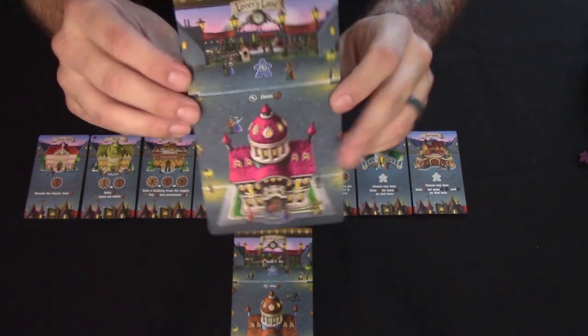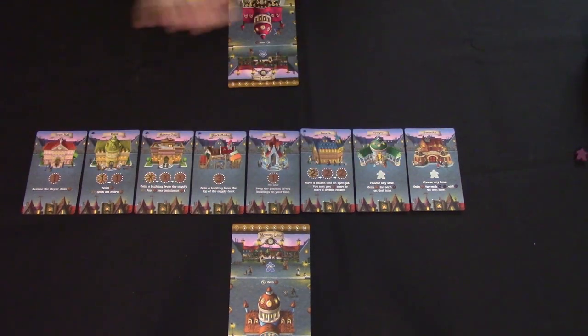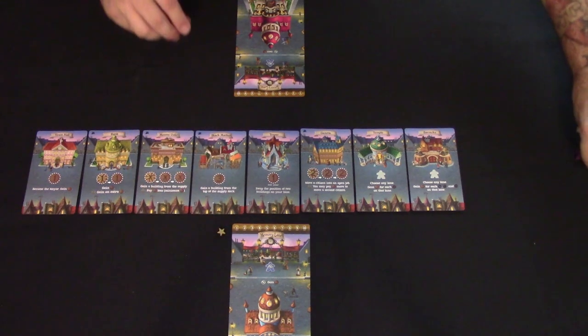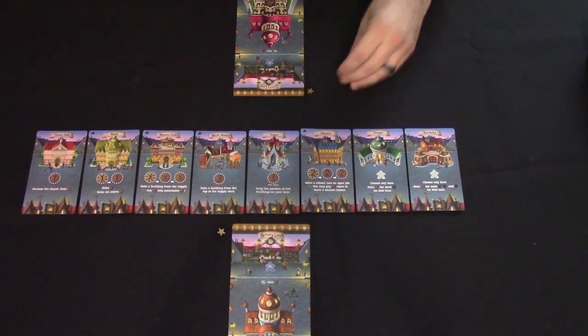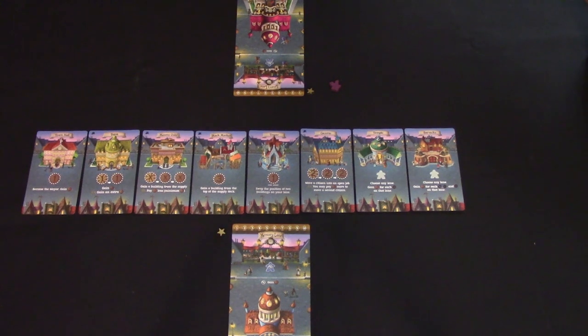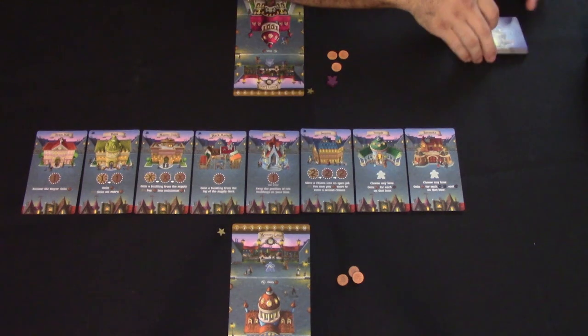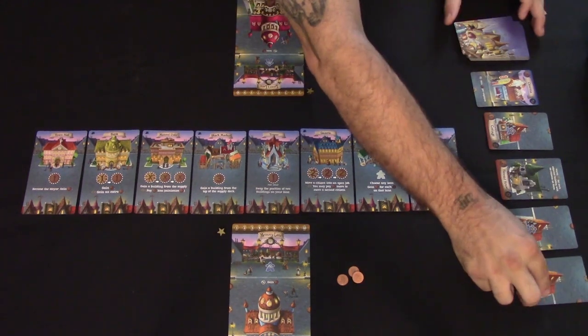Once the main street is laid out and everyone has a player board, each player takes one star for their victory point tracker. Decide who goes first — they get the mayor meeple — and each player takes three pennies to start. Then shuffle the building card deck and deal out a row of five face-up cards; you'll be able to buy these during the game.